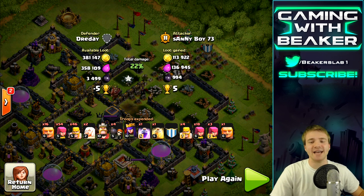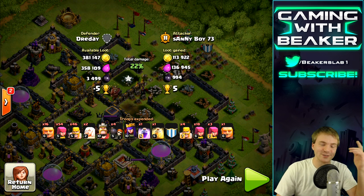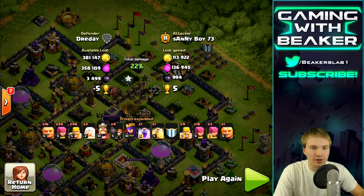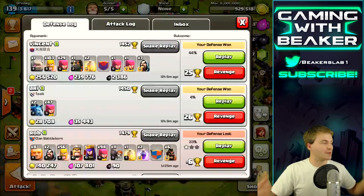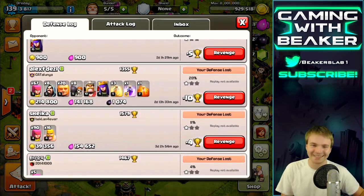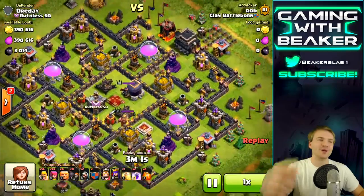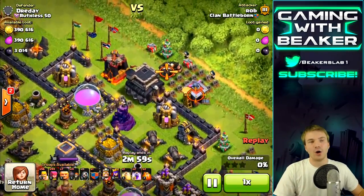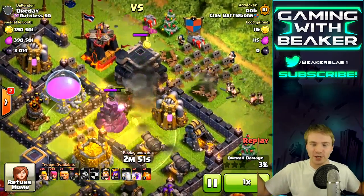He got a couple of shots in and got almost a thousand dark elixir — not bad. But he left over three thousand on the table. A lot of this was actually in the drills, and that's the best part. I never log on to this account — like once a day — so there's always a ton of loot in the drills, mines, and pumps. When people go to attack me, they're like 'I gotta have this,' and they end up getting like nothing. The only people that really get a good amount of loot are people who take their time and just go for the drills.